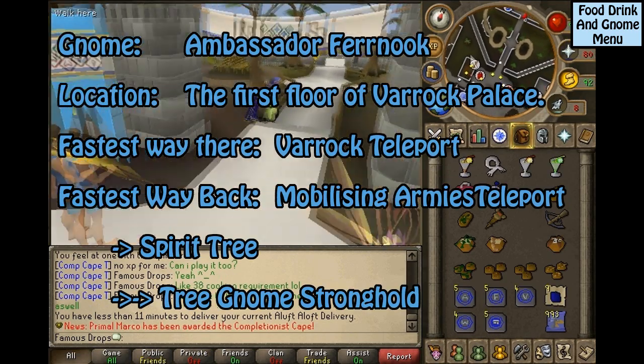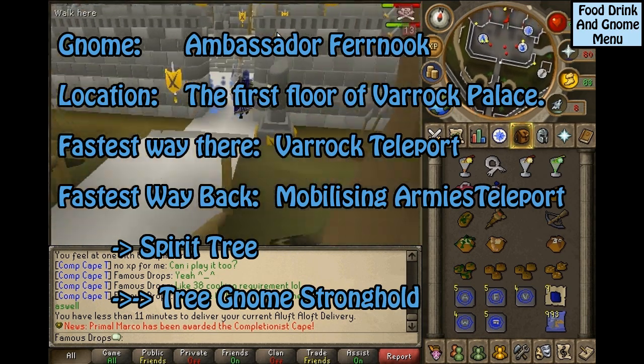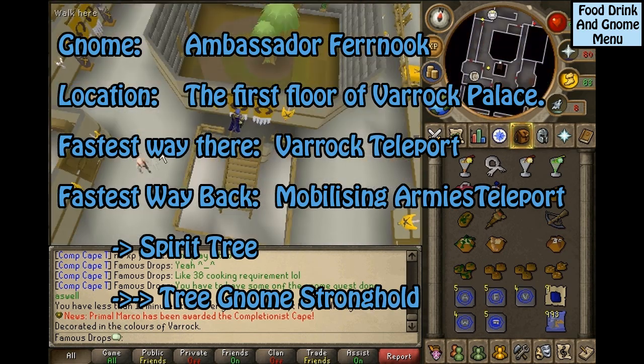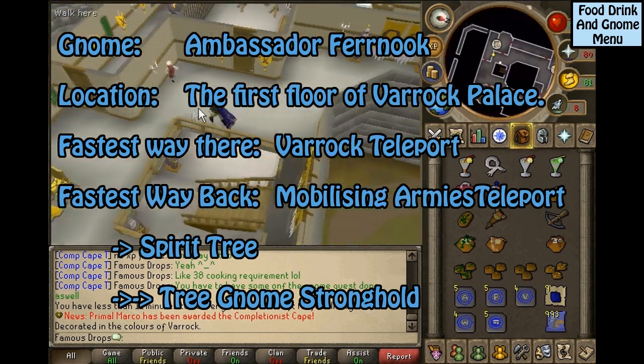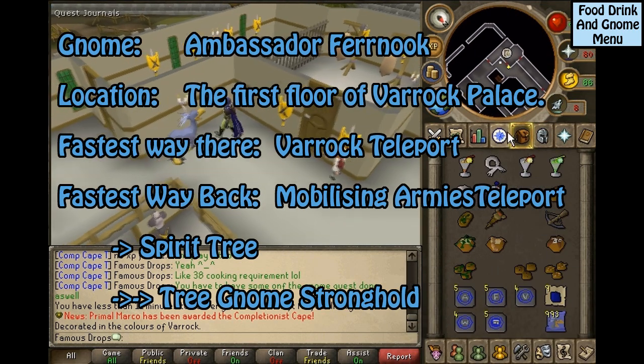This gnome is Ambassador Ferenuk, located on the first floor of the Varrock Palace. The fastest way to get to him is the Varrock Teleport. The fastest way back to get a new task is the Mobilizing Armies Teleport to the Spirit Tree to the Tree Gnome Stronghold.